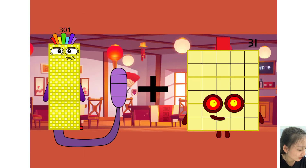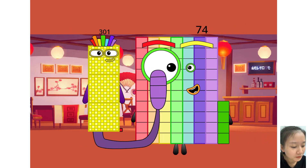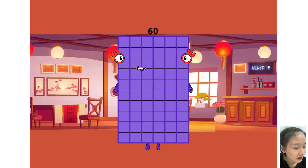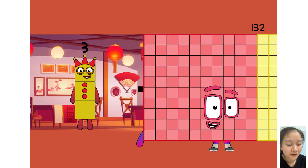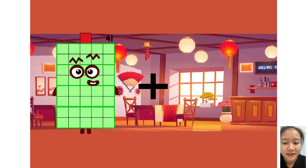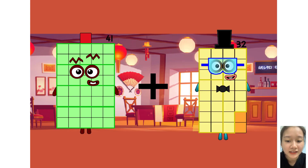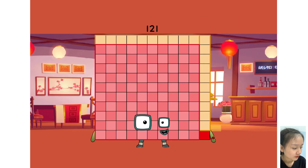301 plus 74 equals 60. Next question. 41 plus 80 equals 121.